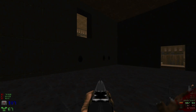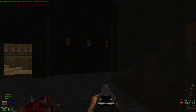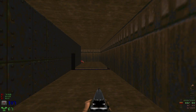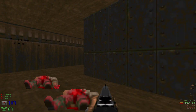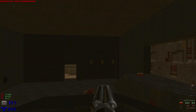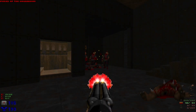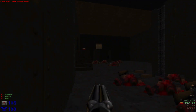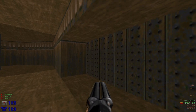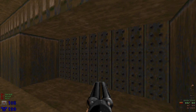This looks pretty much the same. Let's grab some shells, head up here, head around here. There are a lot less zombies than there are supposed to be. We're gonna head out here, grab the mega armor, open this up down here — all the shotgunners. Let's head up here and see how different it is up in the main area.